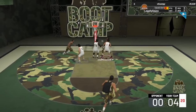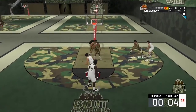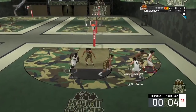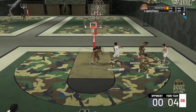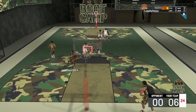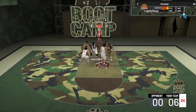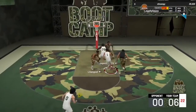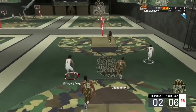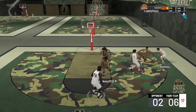We haven't scored yet but you'll definitely see me score. That poster at the beginning of the video was actually my first poster on this build — this was actually my second game but my first day playing park with this build. I didn't know if it was going to be ready because there can be a lot of tryhards in boot camp. But it was ready. At the time I had like two Hall of Fame finishing badges, one gold, and for defending I had Hall of Fame Intimidator and like Silver Rebound Chaser. I didn't have much defending badges but it didn't even matter.